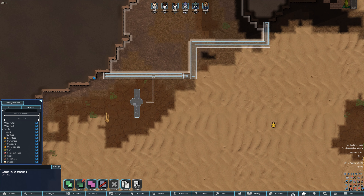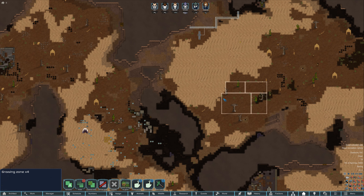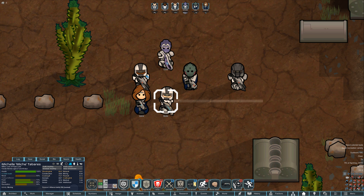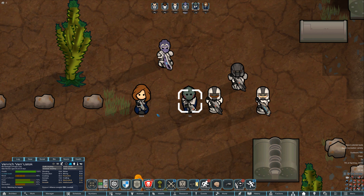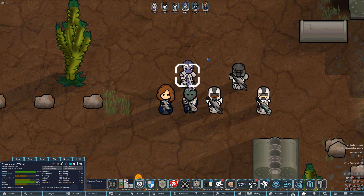For now, we have a stockpile here. We're going to build some walls, some initial power, and then we have some farming we'll be doing down there. Colonist-wise, we have Kif here in the regular alliance armor. Mish and Will are in the light armor. Ven is rocking the science uniform — he's going to be our doctor. Dahlia will be our researcher. And Vitemi is wearing some commando-type gear.